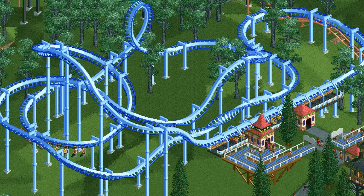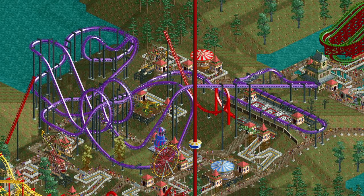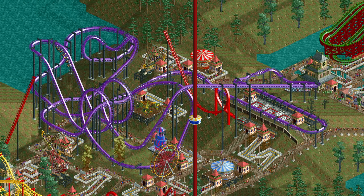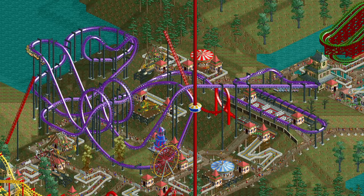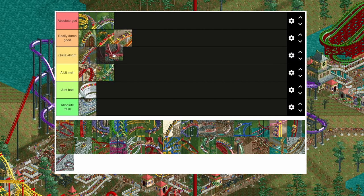Up next is the inverted coaster, which is pretty much a better version of the compact inverted coaster. It has better stats, four across seating, and access to sloped banked turns. It has access to a lot of different track pieces which is nice, but it also has a high intensity rating which is sometimes useful but oftentimes not. Ultimately I would say this coaster type is quite alright, just below the hyper coaster.